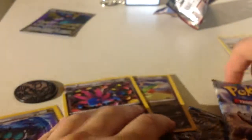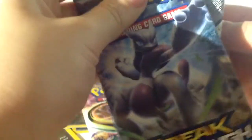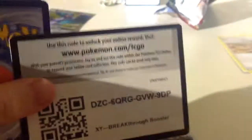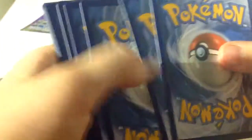And then we've got the holo Noivern. That's nice. So we'll start by opening the packs — I'll just start with a Breakthrough pack. This Breakthrough pack has got a Mega Mewtwo EX on the front. So there's the code card, and we'll start going through these cards then.